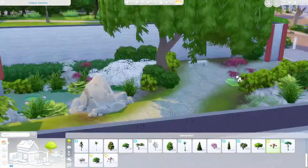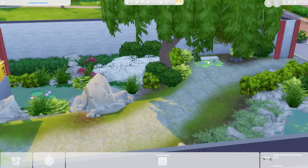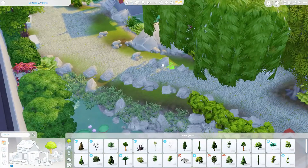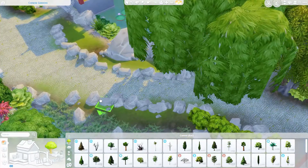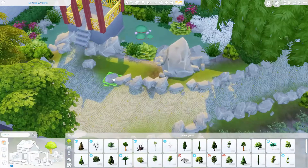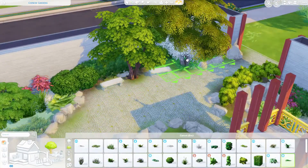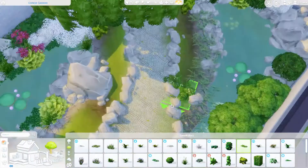I did lower this whole path — it seemed very raised up above the water level, and looking at pictures that's not always the case. You want to be a bit lower down to the ground. Here we are — I've got two little sitting nooks, a very peaceful park. I gave it the 'Quiet Place' lot trait, and also Penny Pixies which I thought was kind of appropriate.